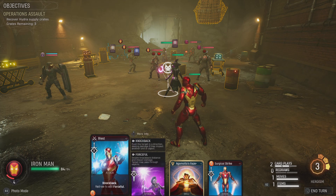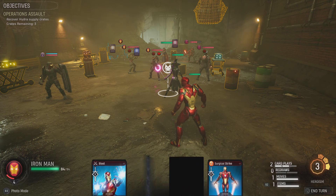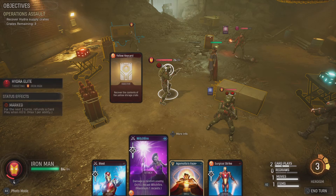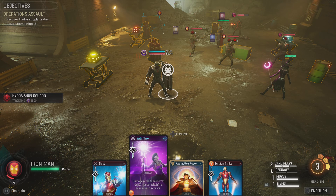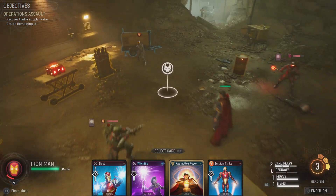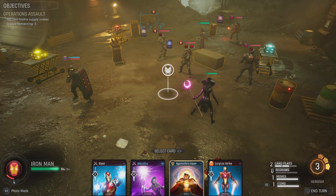With two card plays remaining, I'm thinking we do Witch Fire and then Agamotto's Gaze, and save Surgical Strike for the next turn. Witch Fire hits a random enemy, but if it KOs someone we get to go again. The only one that would survive is the shield guy, so hopefully it doesn't land on him first - even hitting the minion would be fine.